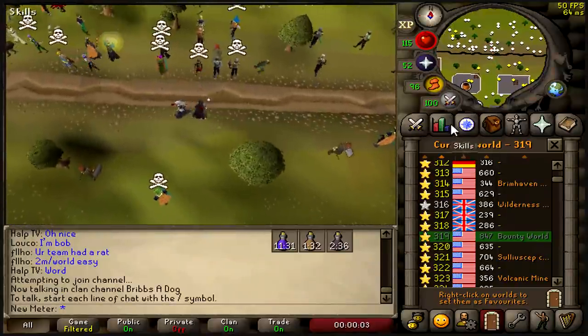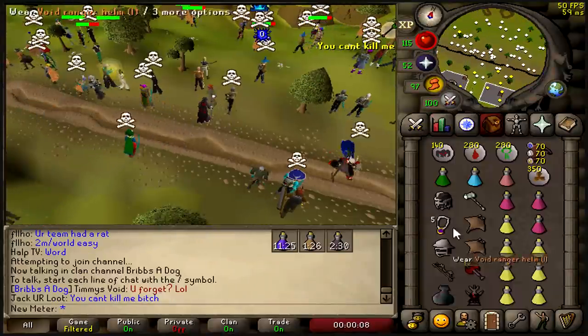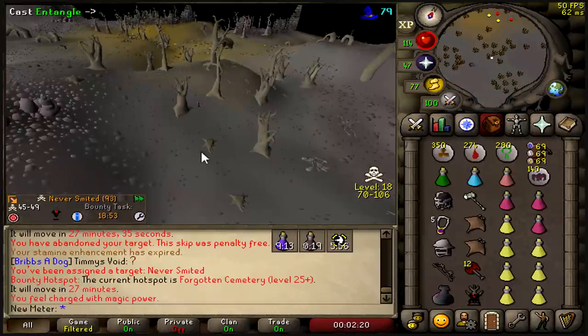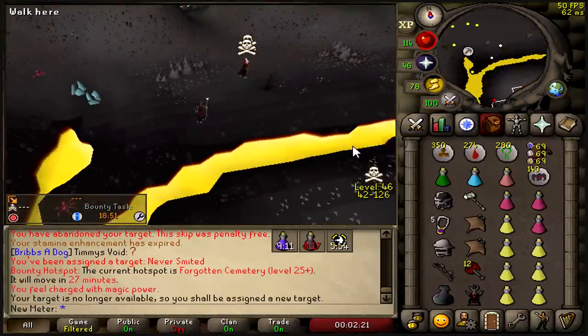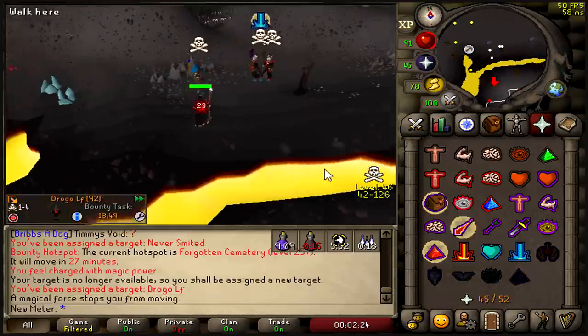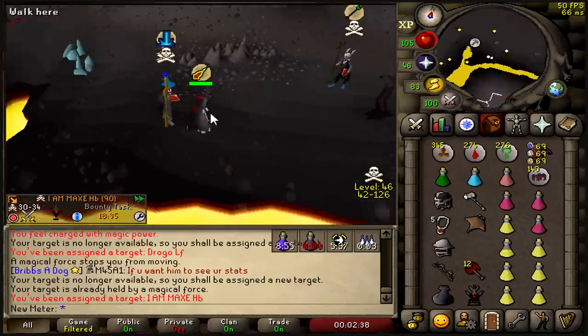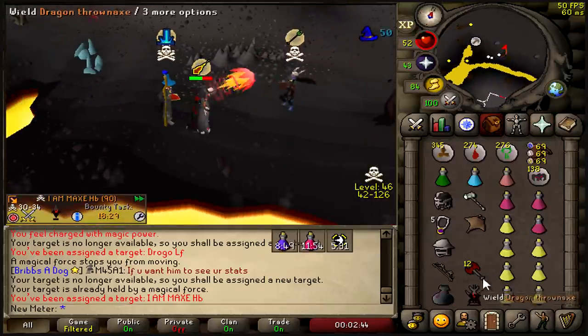236 XP to 99 range — let's go debo someone out! We're in bounty hunter worlds right now. I already got the arrows equipped, and I wanted 99 range so bad I was just teleporting to every target no matter how deep they were. And I'm at the lava maze — I'm dead guys, save me!